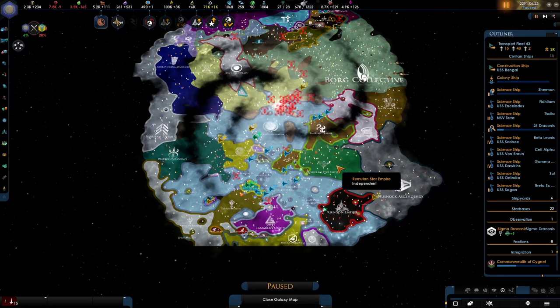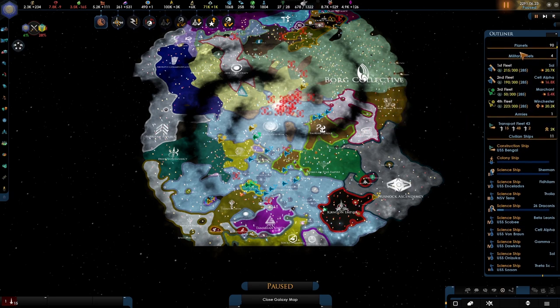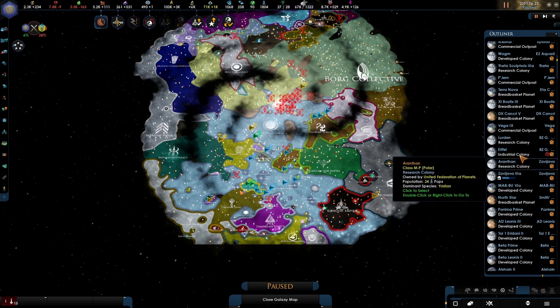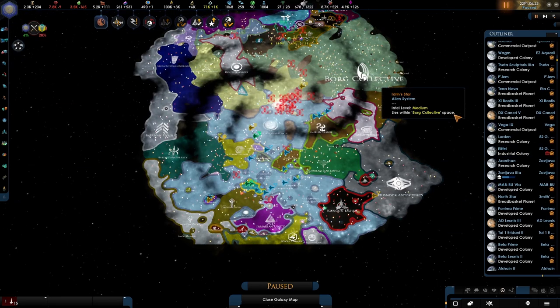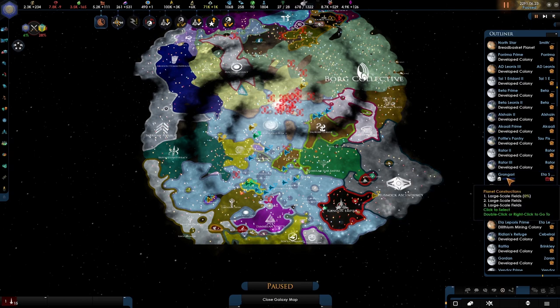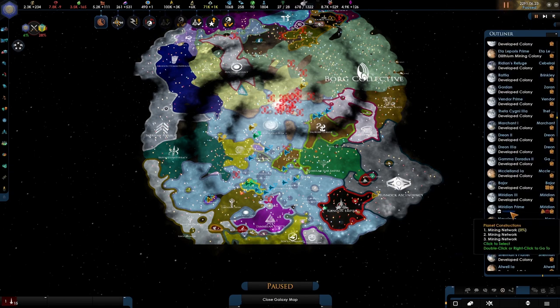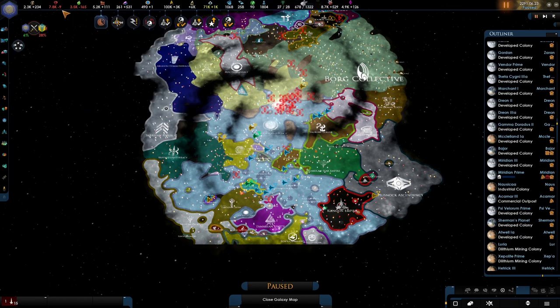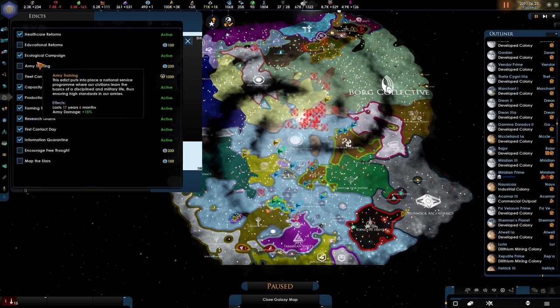Welcome back - we're playing as the United Federation of Planets. Between episodes I decided I'm not going to bother with individual planets because every time we integrate a subject we get a few random planets and going through all 90 of them is too much. For planets with unemployment, except specialist ones, I've decided we're just building three large-scale fields and three mining networks, queuing up the maximum amount.